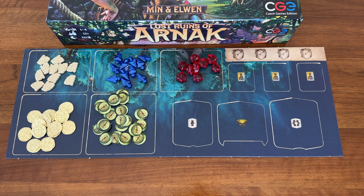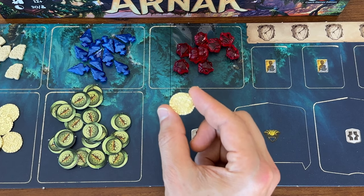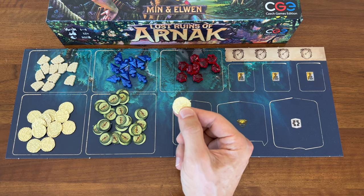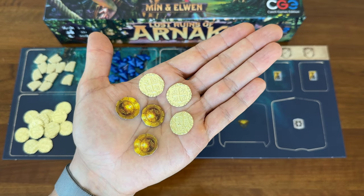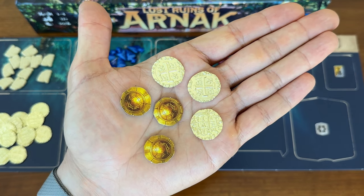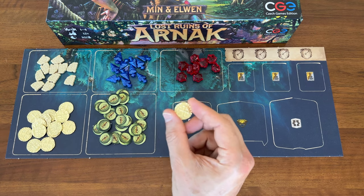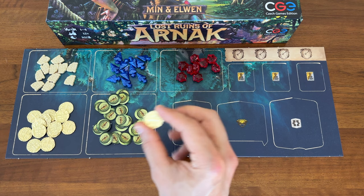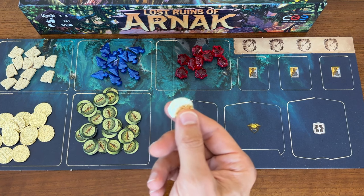These coins also come in an array of sizes, i.e. not just the quantity of coins but the actual diameter of the coin. These coins here are the 7/8 inch size. When they first came in the mail I was concerned they looked a little small, but they're actually the perfect size compared to the cardboard tokens — in fact, a little bit bigger. If you like a heavier coin, I recommend trying out one of the larger sizes, but I definitely wouldn't go any smaller, as they'll be a nuisance to pick up.